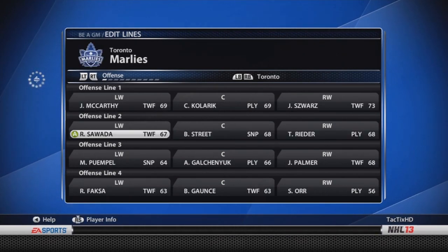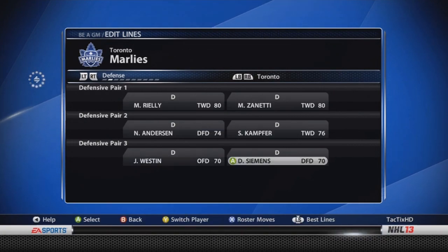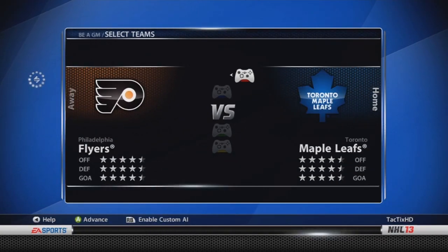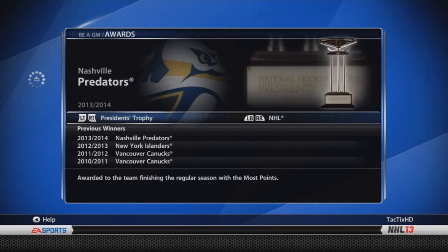Our AHL team is looking pretty good too, with a lot of good prospects that hopefully can gain some potential. We actually have two 80-overall defensemen as our top pair in the AHL. The NHL team has 4.5 stars across offense, defense, and goaltending.